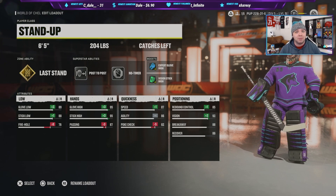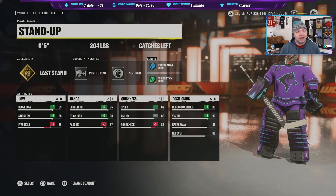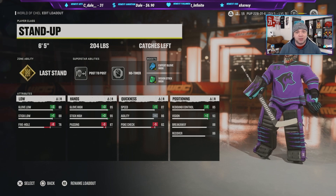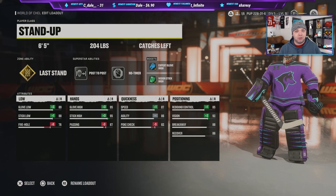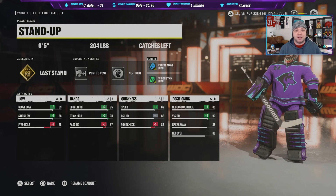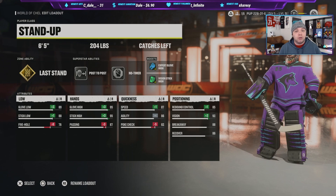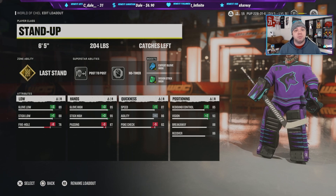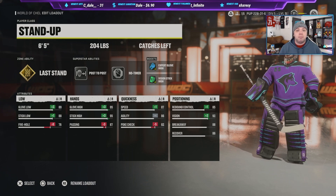Last but definitely not least — and it's probably the most important position on the ice whether you want to admit it or not — the goalie. I didn't make any goalie builds in the last video because I felt I wasn't playing enough games, but I've got enough games under my belt now. To summarize my thoughts: goalie is underpowered. Coming from someone who's played this game for 12 years, goalies are at a huge disadvantage.